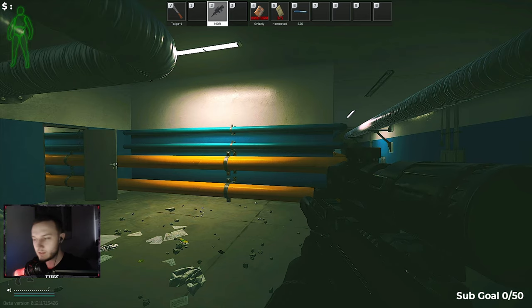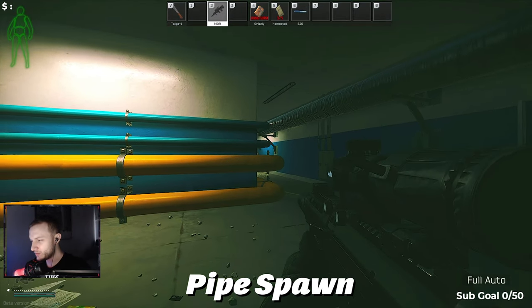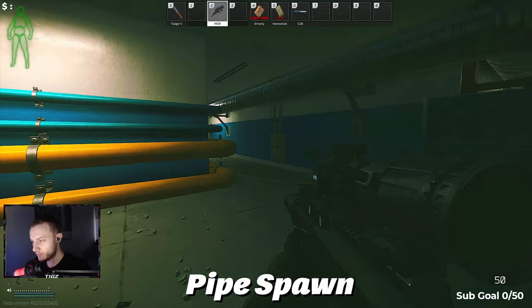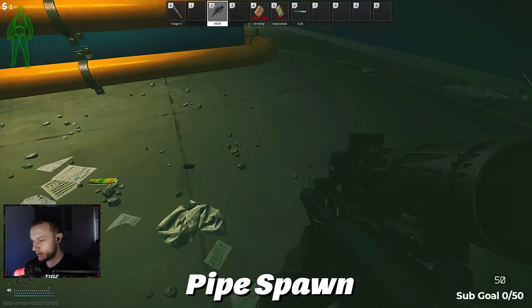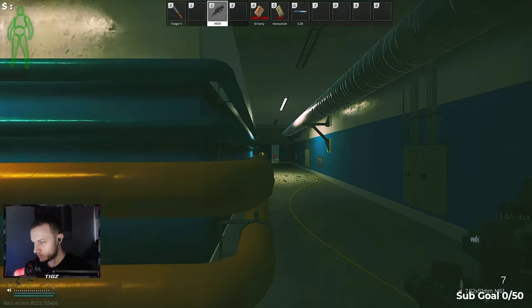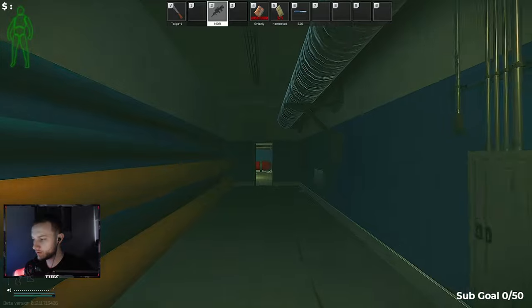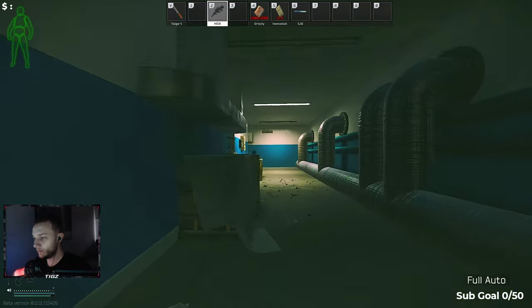First of all, we're going to start in the basement. As you can see right here, we've just spawned. There's not really a name for the spawn — I guess it's just the basement spawn next to the parking. Some people call it the pipe spawn. This spawn, two to three players can spawn here max. Spawn points actually have a max limit on how many players can spawn there, and that one I'm pretty sure is three max. So that's the first one of basement.